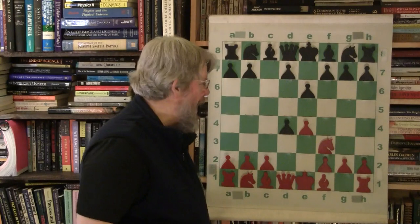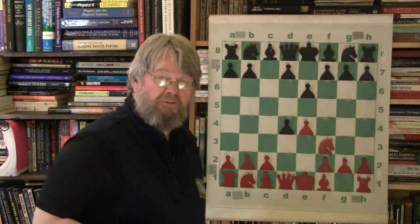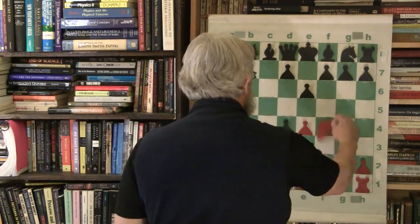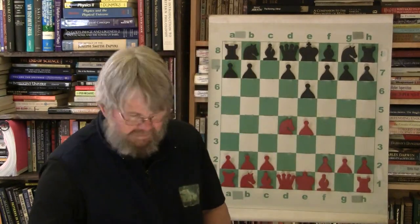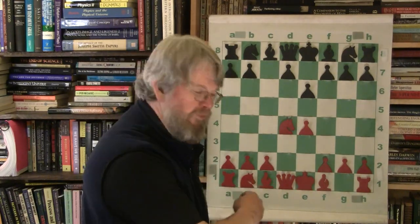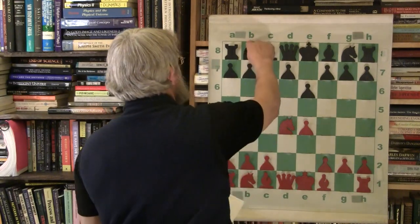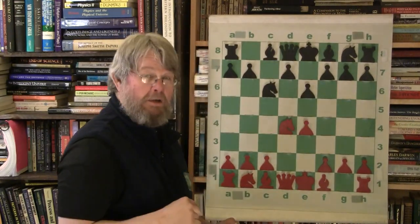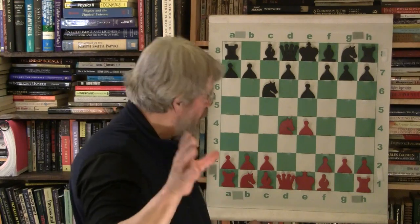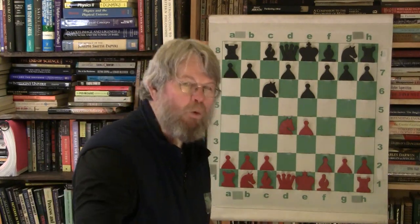This isn't boxing — explain the idea. Simple: they're fighting for the center, and none was better than Garry Kasparov at this. Knight takes D4, and the fight is on. Knight to C6. You can see they're serious about influencing the center and trying to outdo each other. That's what makes good, powerful chess.